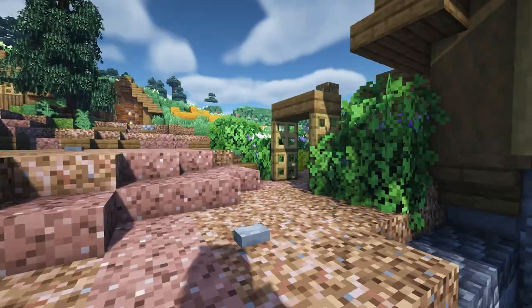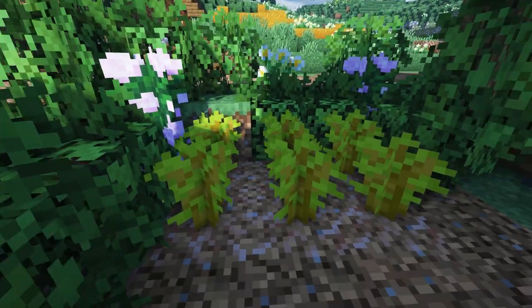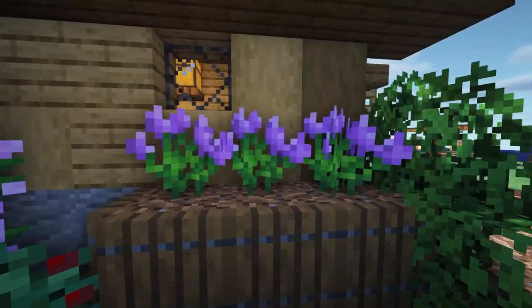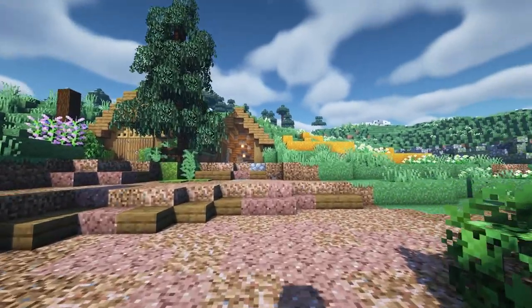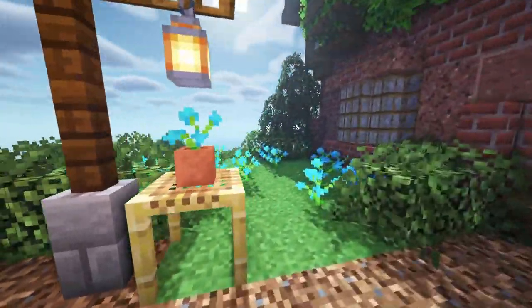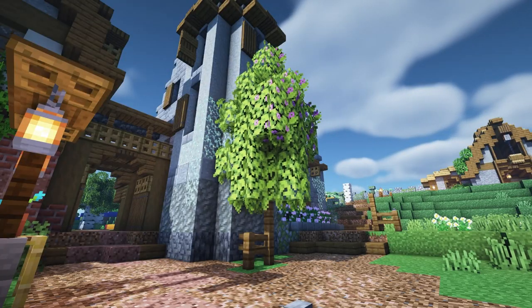Heading up this path takes us to a nice little herb garden — maybe some herbs growing right here. I'm using acacia saplings with strings above so they don't grow. Then we have some sweetberry bushes and some allium, I think. Continuing, I added some nice custom trees around here. By the front of the village, I added a nice little flower field, and then we have another custom tree here.